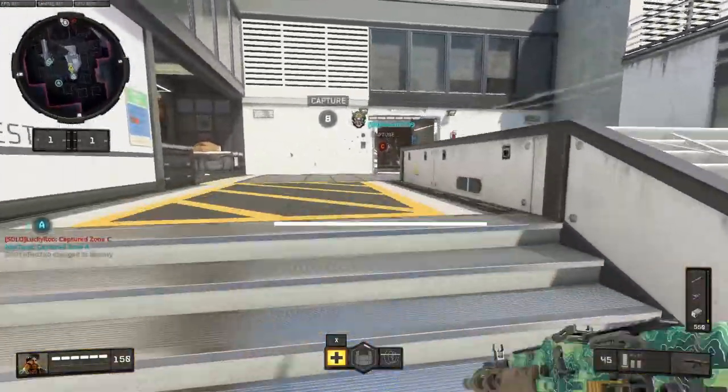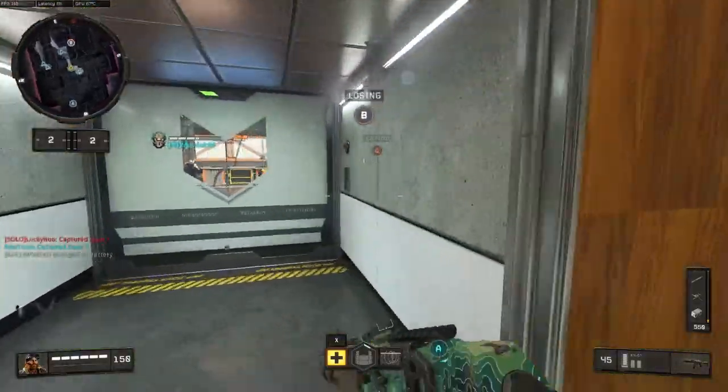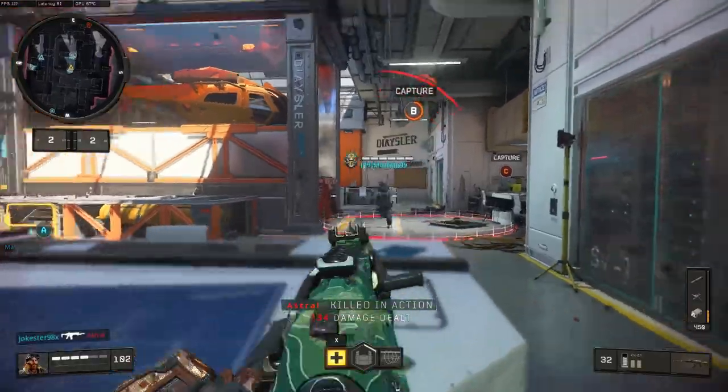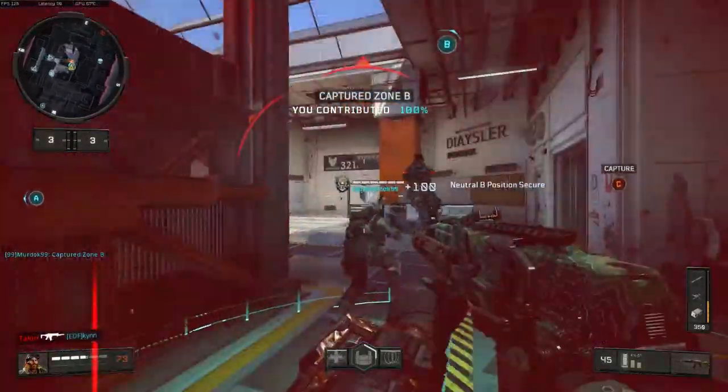I've already talked in my previous videos about what Chaos Domination is — it's a fast-paced version of Domination. The map Arsenal is one of my favorites; I find it varies a lot. There are a lot of corridors and a lot of places to flank.